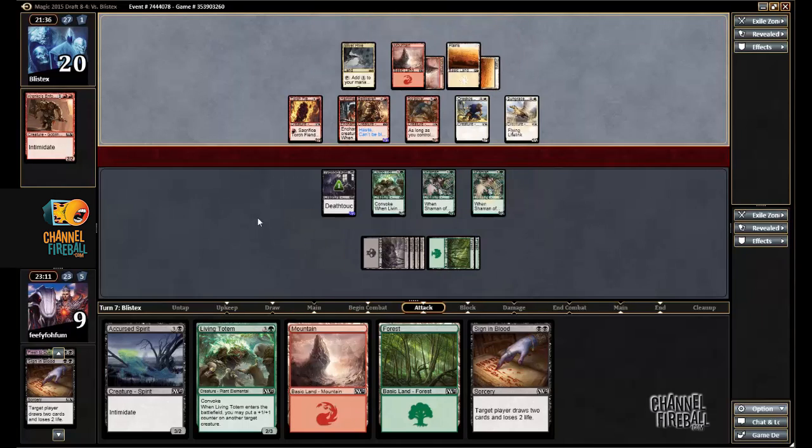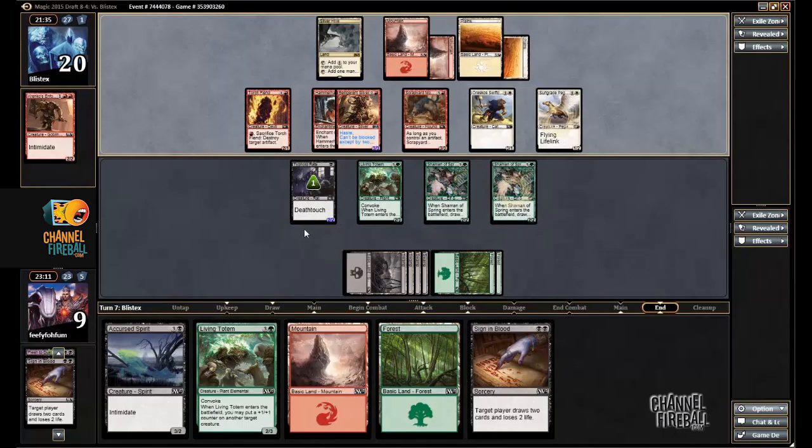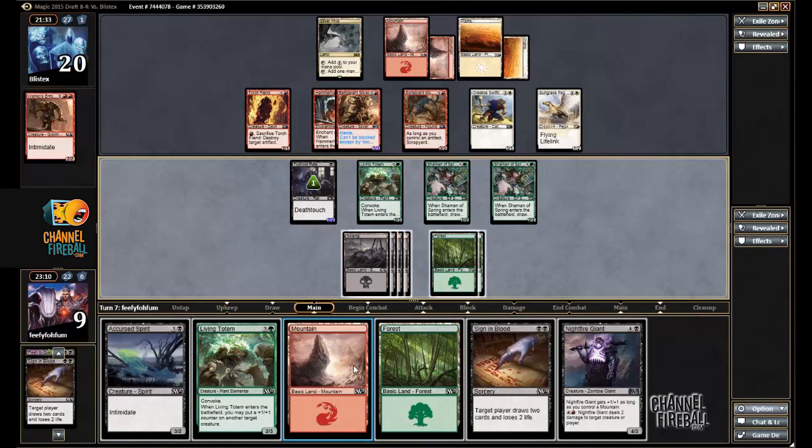A Pegasus — that will threaten me a small amount. Nightfire Giant is a great draw. I don't even know if I should cast Sign and Blood; it kind of opens me up to losing. I think that I want to cast the Nightfire Giant this turn.